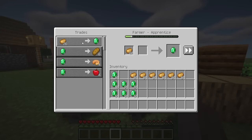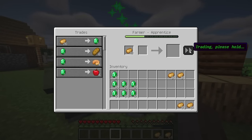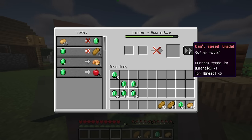Fast Trading is an updated fork of Speed Trading. It adds a button to the villager trading GUI to repeat the current trade until it's no longer available.